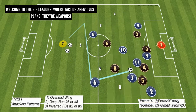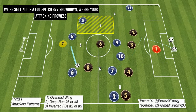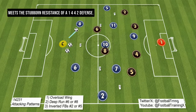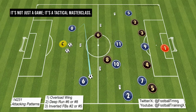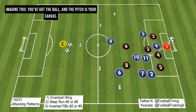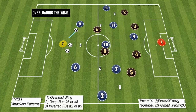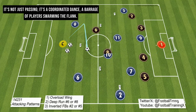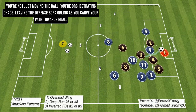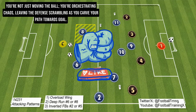Welcome to the big leagues, where tactics aren't just plans — they're weapons. We're setting up a full-pitch 8v7 showdown, where your attacking prowess meets the stubborn resistance of a 1-4-4-2 defense. Imagine this: you've got the ball and the pitch is your canvas. Your first masterpiece — overloading the wing. It's not just passing; it's a coordinated dance, a barrage of players swarming the flank. You're not just moving the ball, you're orchestrating chaos, leaving the defense scrambling as you carve your path towards goal.